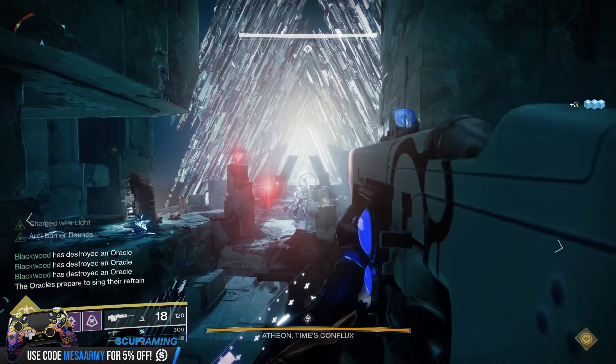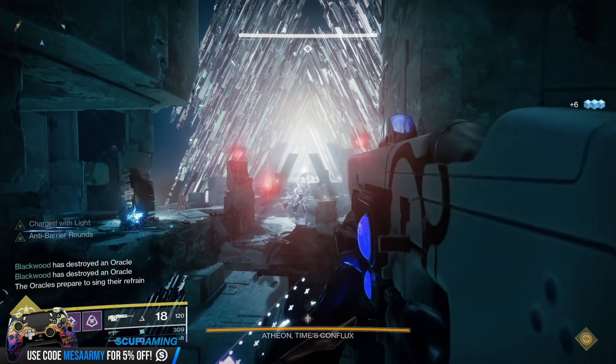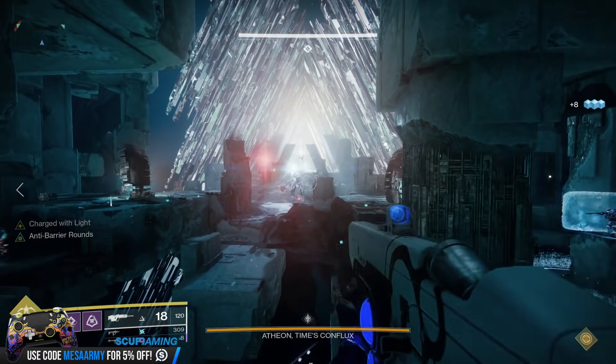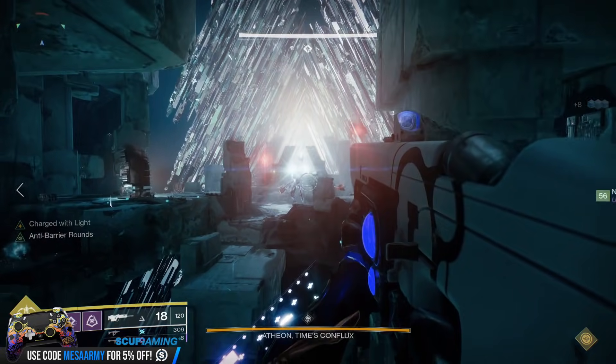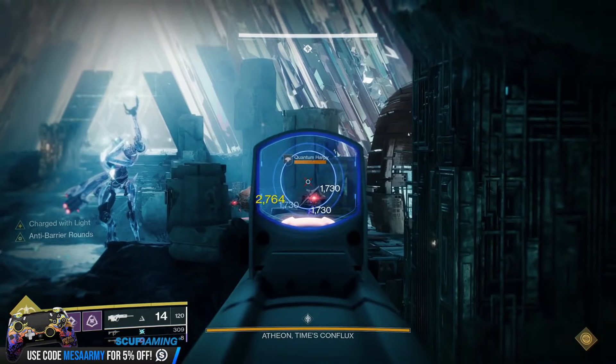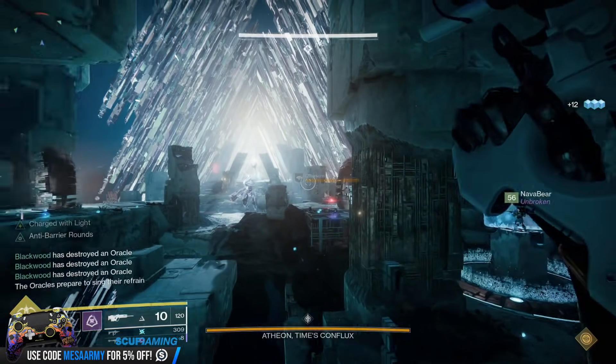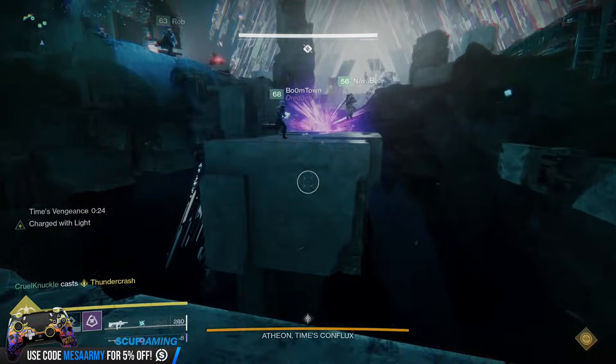The way that we do call-outs — everyone has different ways of doing it — there are six oracles in total. There's two on the right, two on the left, and two in the middle. So we say: far right, close right; far middle, close middle; and far left, close left.